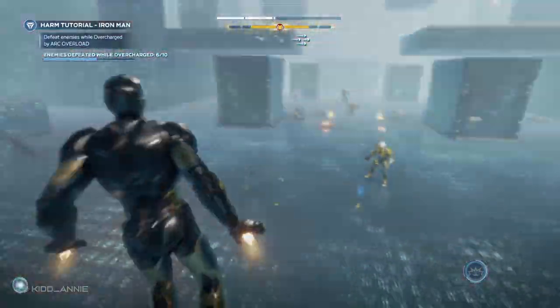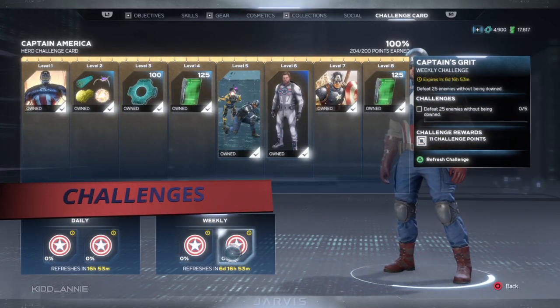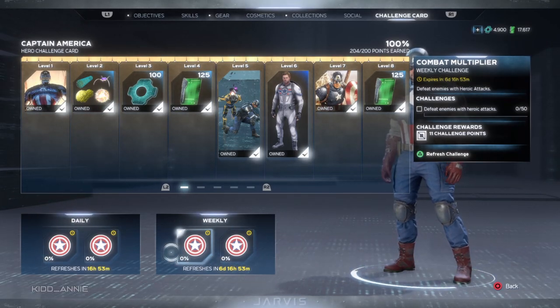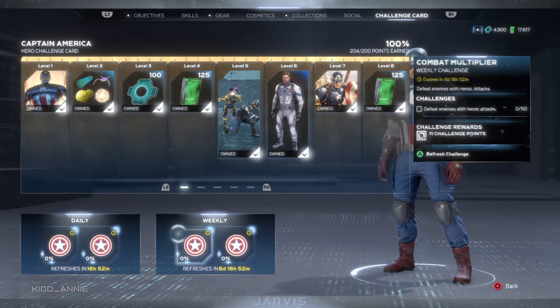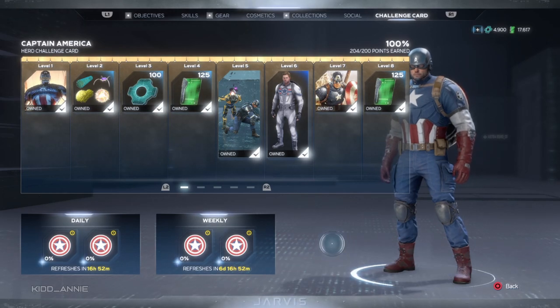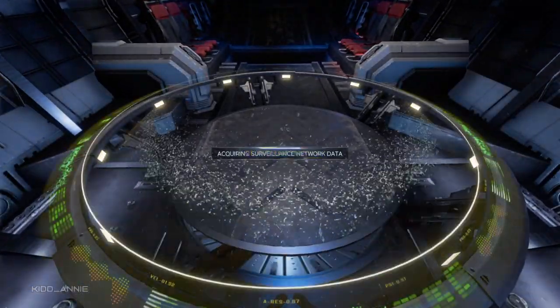Now let's move on to Captain America. His challenges say: defeat enemies with heroic, defeat 25 enemies without being downed, use Steamroller to defeat enemies, and free hostages. I'm going to leave the free hostages aside and try to do the other three challenges at the same time. Here's an important tip — we could do this the same way as Iron Man and Thor, but it will take more time in this case.